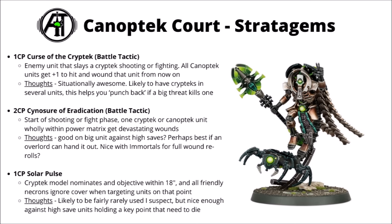For 2CP, there's Sinister of Eradication — another battle tactic, so maybe one that's more tempting to use with an Overlord's free one. At the start of your shooting phase or fight phase, one Cryptech or Canoptek unit within your Power Matrix gets Devastating Wounds. That could be kind of fun with maybe a unit of Immortals with a Cryptech and an Overlord attached, getting a whole load of Tesla fire and hopefully some Devastating Wounds as they reroll wound rolls against things on objectives. Otherwise for 2CP, it's probably a little bit on the expensive side.